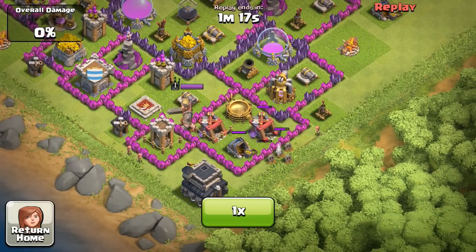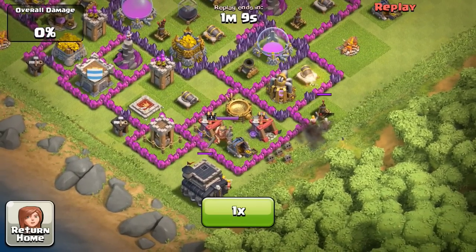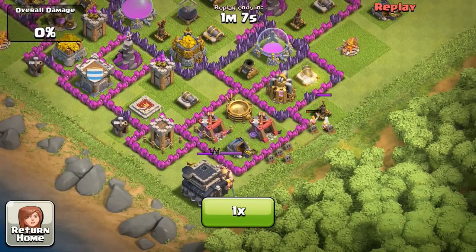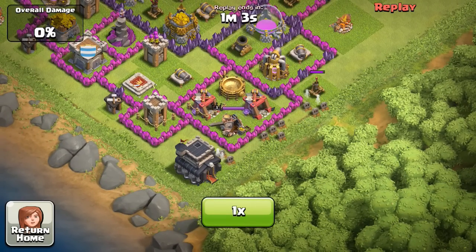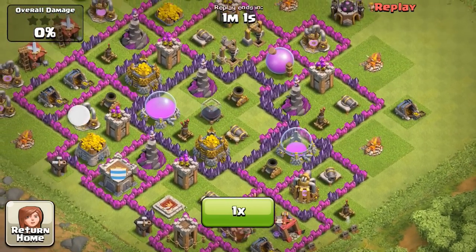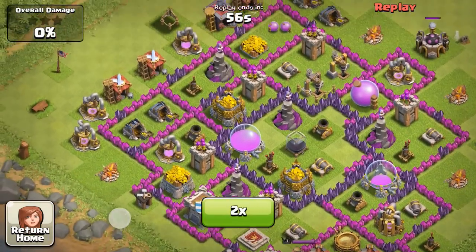I'm not really aware that my barb king is going to kill them, so he's going to drop about five wallbreakers, and he doesn't even break through one wall, which is funny. So then he's going to send his guys in there, and he's hoping that they'll go for that wall, but they go for the town hall and that air defense instead. So my barb king is just going to scramble around and attack them, as long as my cannons are.